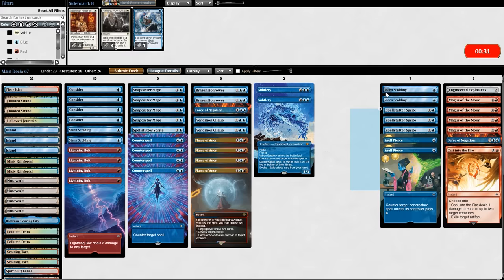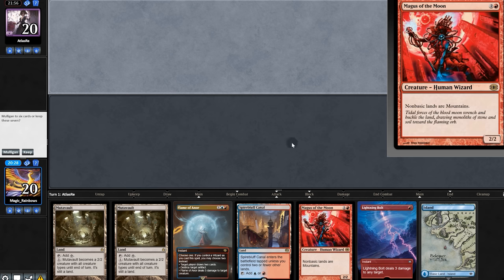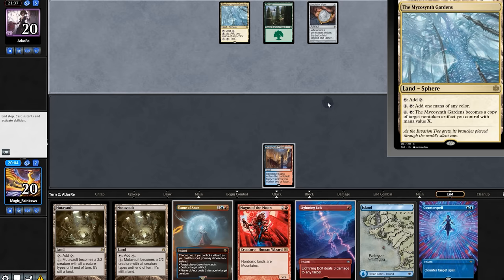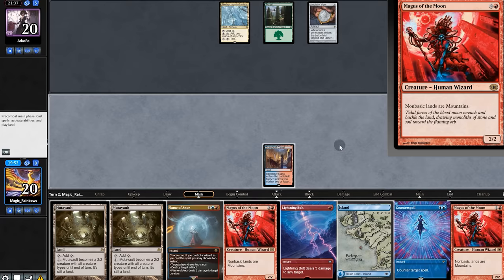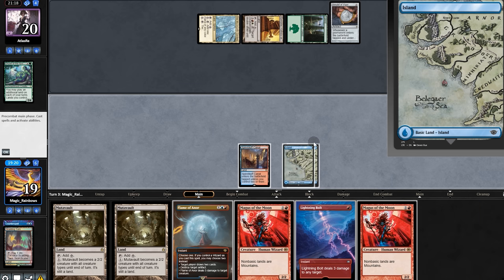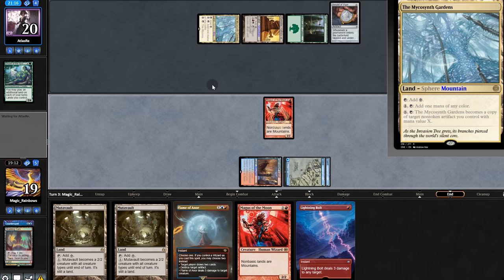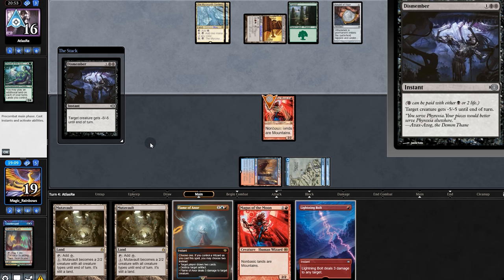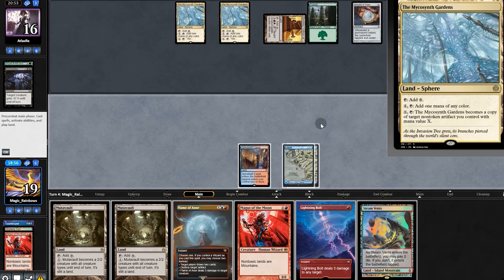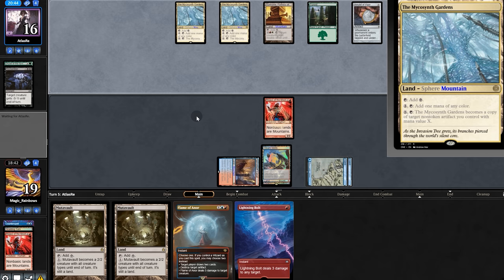Going into game two, bringing in Forge Tender. Opening hand has a lot of lands but we do have Magus. There's Amulet. Counter, nice. Oh, Mystic Gardens — so they can copy Amulet. Another Magus. They try for Dryad, but Counter. It's fine for us — Island number two and now Magus. So much for Gardens. Oh, they have a second Amulet. The Gardens are back online, but luckily we have a second Magus. And they choose not to copy Amulet.